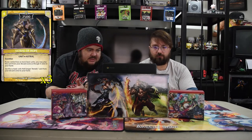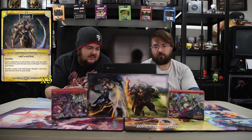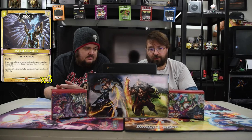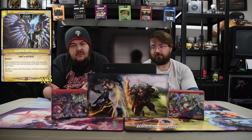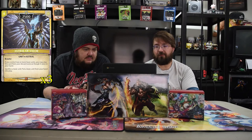Next we have the Astral of Hope — a four-drop 2500 guardian. If you control two or more basic units, you may play this card from your discard zone as though it were in your hand. Sacrifice a basic unit to add a target astralic card from your discard zone to your hand. Mostly this is just a big dude you can play from your graveyard — a guardian you want to keep replaying. Astral of Valor is also a four-drop 2500 brawler. Same condition to play from discard zone, then you can sacrifice a basic unit to put a basic unit from your hand into play — swapping out something small for a free one from your hand, including the free tokens from your champion.